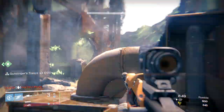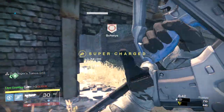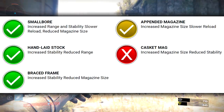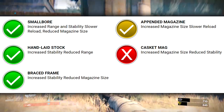Mid-tier Perk 1 options include High Caliber, Armor Piercing, and Skip Rounds, as well as Speed Reload and Flared Magwell. Mid-tier Perk 2 includes Single Point Sling, Quick Draw, Snapshot, and Lightweight. Mid-tier Perk 3 is the slot where most players choose their perk, and with such impressive base stats, the compensations you're going to make aren't going to be that bad on the Hopscotch Pilgrim.